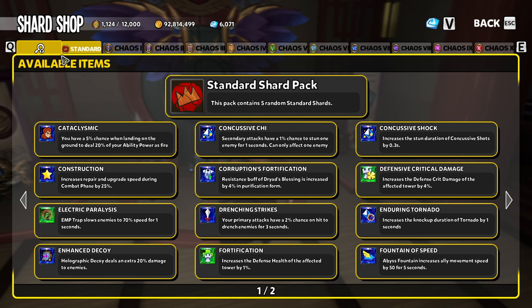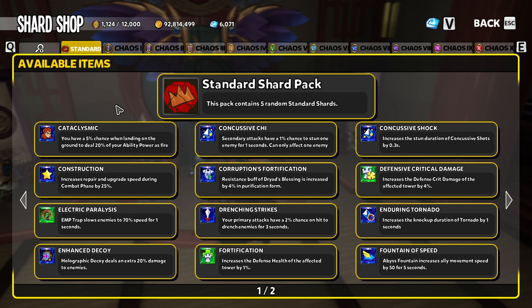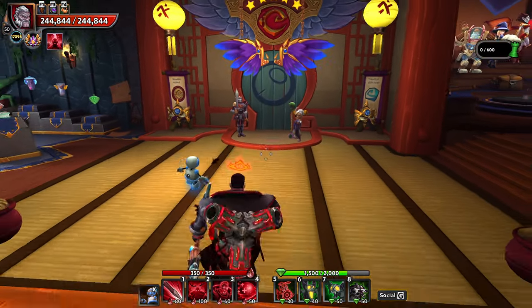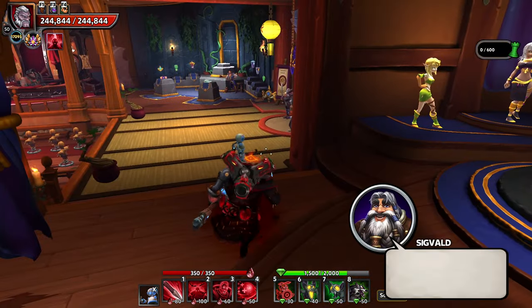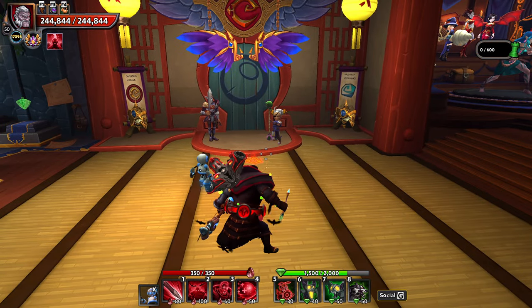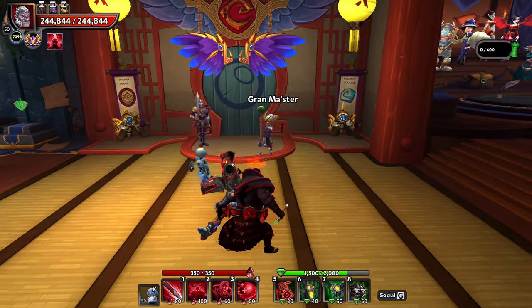Then we have the 'oh my god, I'm having terrible luck' bracket — the 90% chance to get the shard you're looking for. And then there's the OMFG, RNG hates me, uninstall the game bracket — the 99.99% chance. One important thing about probability: there is never a 100% chance. Although it would be insanely rare, there is a chance you could open an unlimited amount of Chaos 4 shard packs and never get a Defense Rate — that possibility always exists.